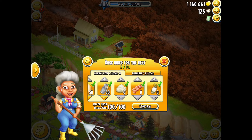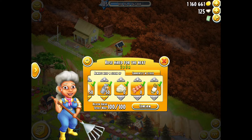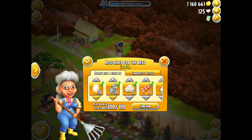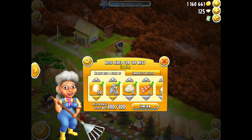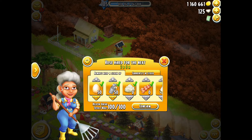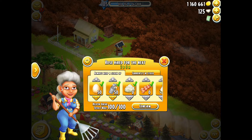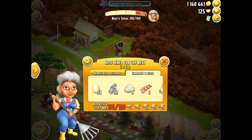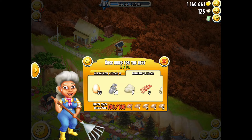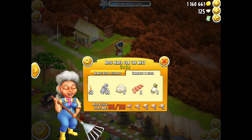I haven't worried about the wool, bacon, or goat's milk because they take six, four, and eight hours respectively — I can come on and collect those when needed. I've got her collecting 50 eggs and 50 milk because those are the quickest products and the ones I use the most. In 'currently in stock,' she's got 50 eggs and 50 milk, and she can't collect anything else because storage is full.